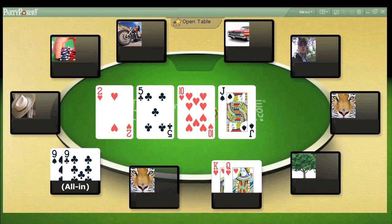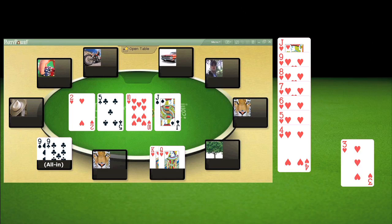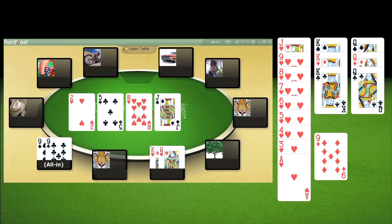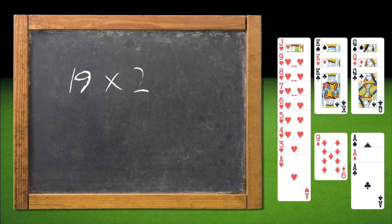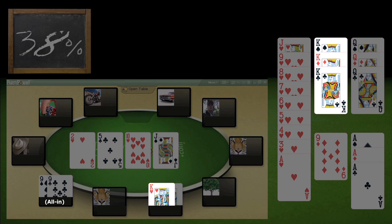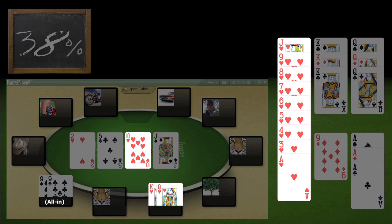Let's move on to the turn card, which is the jack of spades. We didn't hit our flush, but the jack gives us even more outs. Let's list them and recalculate: 9 hearts to make the flush, 3 queens and 3 kings to hit the higher pair, the 9 of diamonds for a straight, and 3 aces for a straight. That's now 19 outs. The rule of 4 and 2 tells us that after the turn card the multiplier is now 2 — so 19 times 2 is 38. We have approximately a 38% chance of making either of the 2 over pairs, or one of 2 straights, or making our flush on the river card.